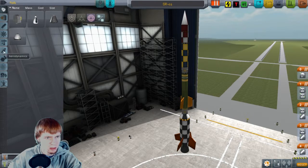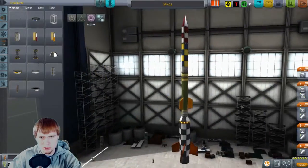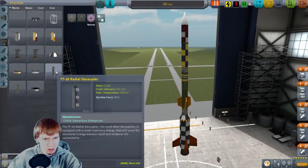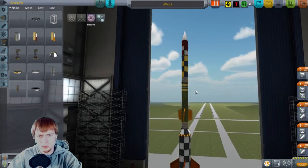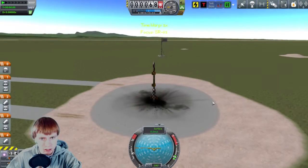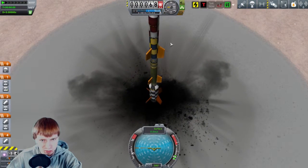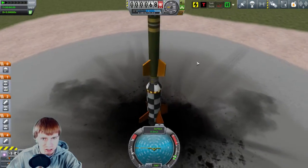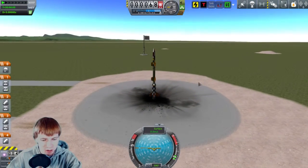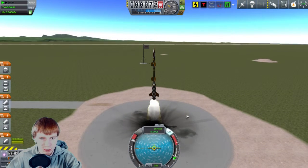I think that will do it for the start. Time to go boom. I have added some more fins to help with our spin stabilization up top because it's going to get wonky if we don't do that. Liftoff — main engine ignition in minus five, four, three, two, one — main engine ignition, we have liftoff.